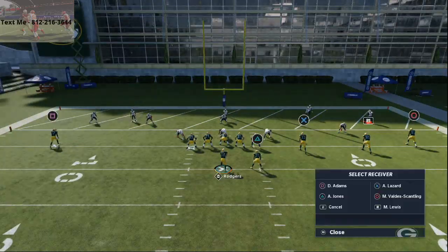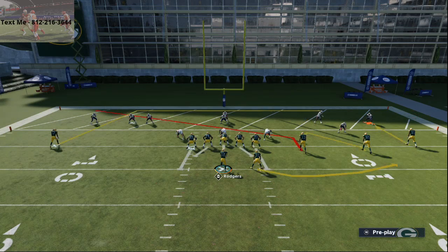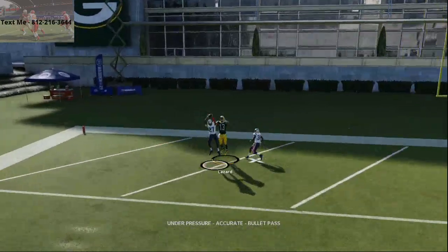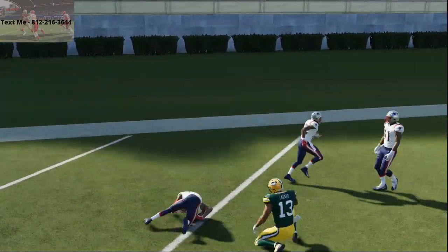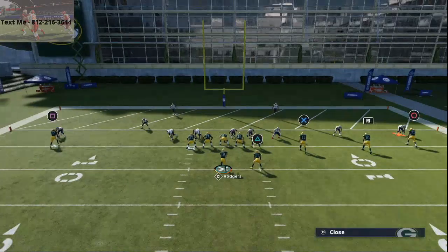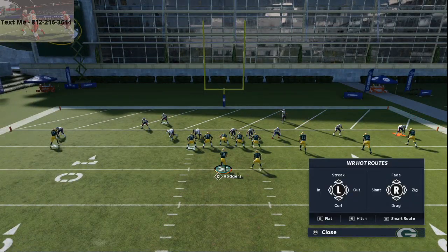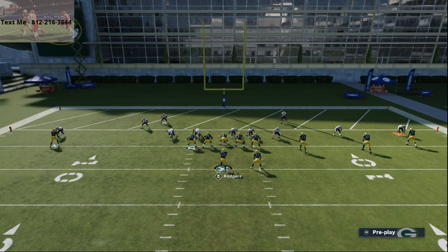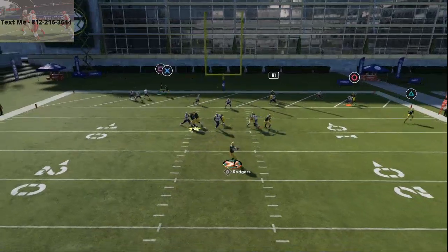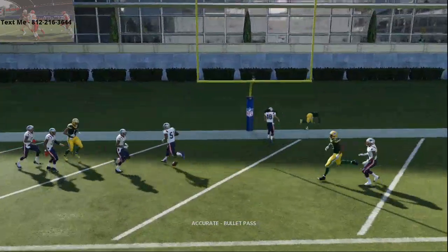It doesn't matter what they do. If they run a lot of man-to-man, you're going to be able to beat it with one of these two routes. Lazard, as you see here, gets to the back of the end zone, but he doesn't always run flat. So really, the route you're going to want to focus on the most is this route to Davante Adams. He's going to get back to the end zone and then run flat across, and you're just going to find a window to throw it.